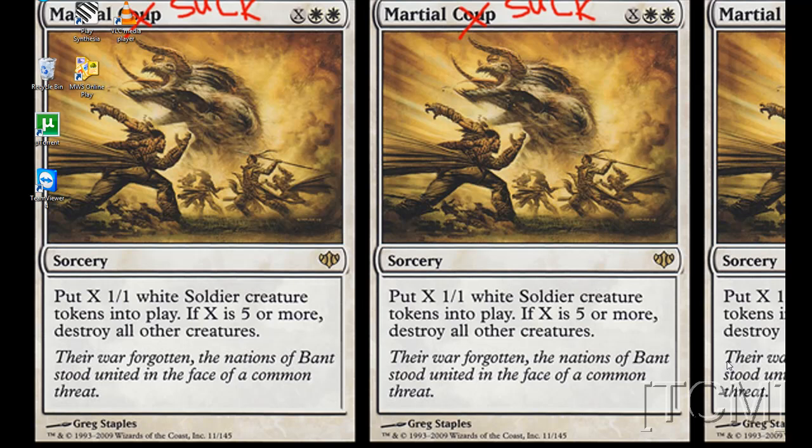Today we're going to do something a little different because last time didn't go so well. I want to show a different technique that the pros sometimes use — drafting a certain shard. I'm going to have in mind two colors: red and green. We're going to try to draft a red-green aggro deck because all I've been playing is Esper and I'm tired of that. Red is pretty good with burn, and green is good with stomp.